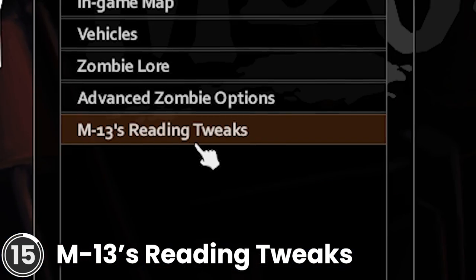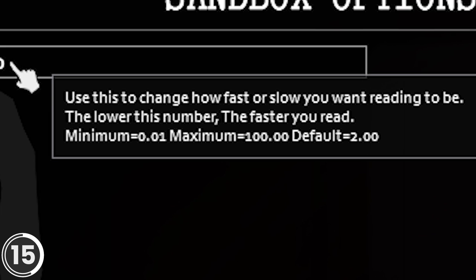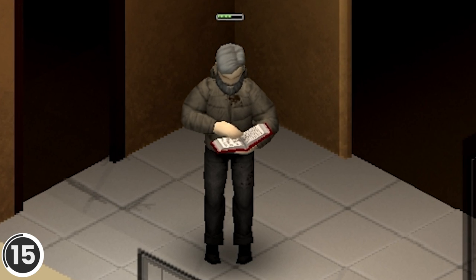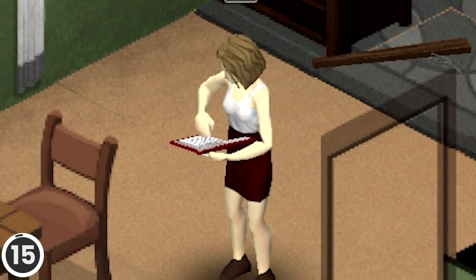M13's Reading Tweaks. This mod adds an extra category to custom sandbox in single player that allows you to define how fast or slow your character reads books. This setting was available for multiplayer servers, but not for single player.